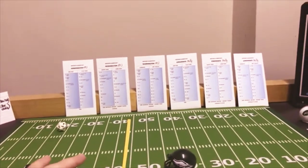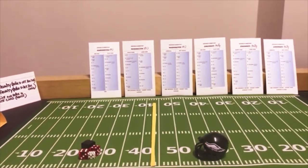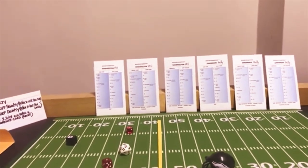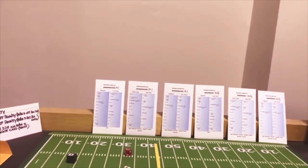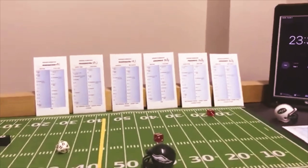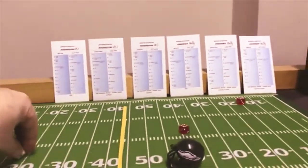3rd and 10 — they're gonna go short. 11 is opponent number four — and opponent number four is nothing — so there is no penalty.